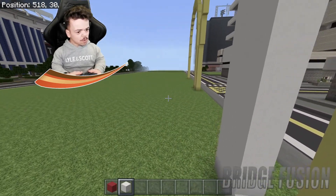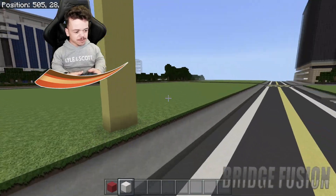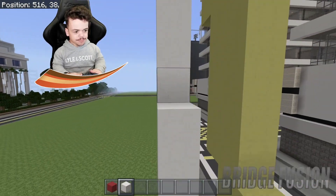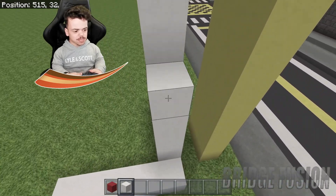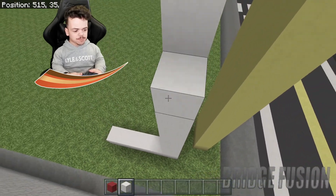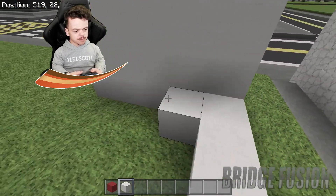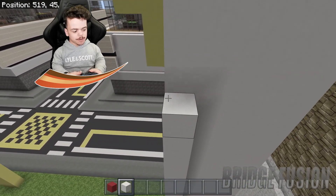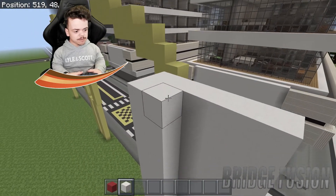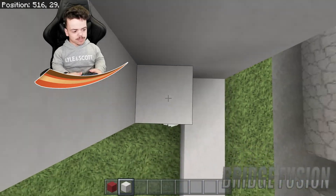I might continue a road down to the side but actually, scratch that — this isn't going to have a driveway. This is just going to be a normal Macky's like this. There are so many different designs for McDonald's. I'm going to be putting red in as a design element — like lines going around. I'm not sure if I'll do two white, two red or one white, one red.